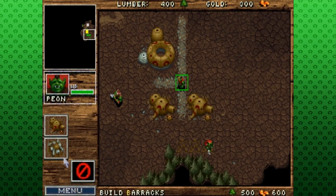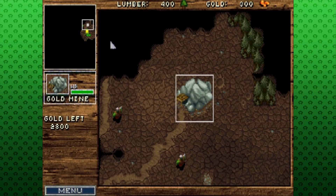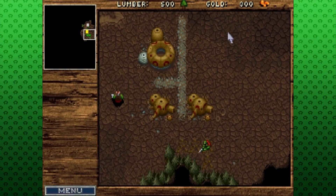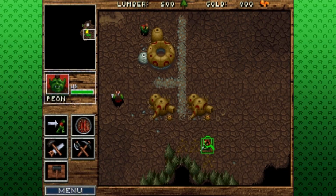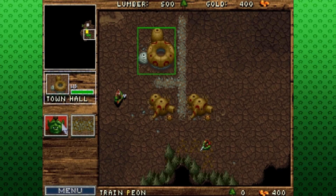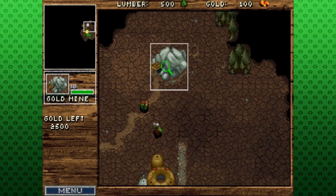Can I make another one? You need more gold. So my wood is here, my gold is here, and to build this farm I need a hundred more gold. But I can make more peons now, right? Which takes gold, but then I can have two of them getting gold, so it should help.